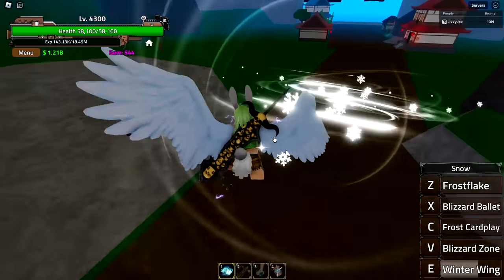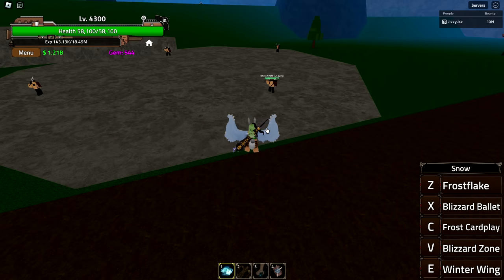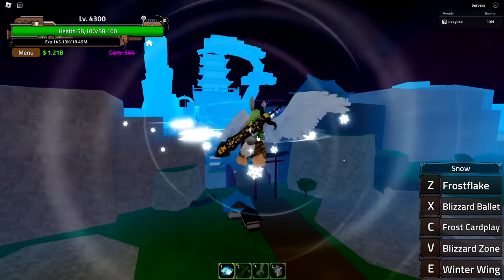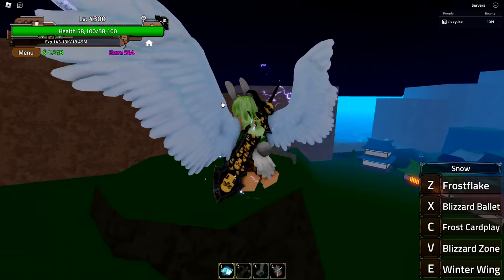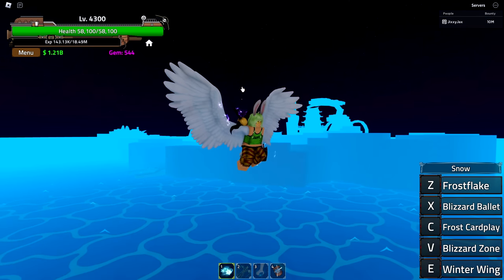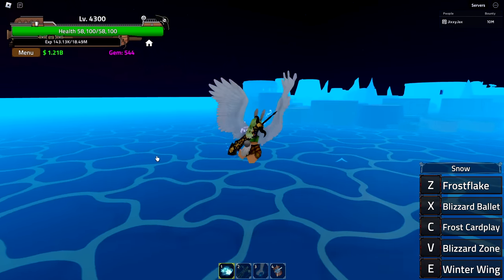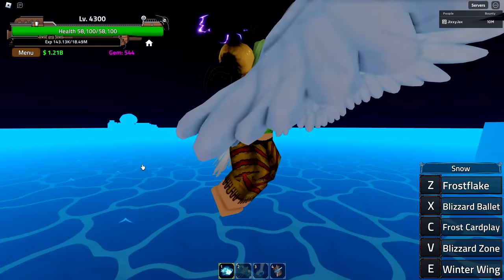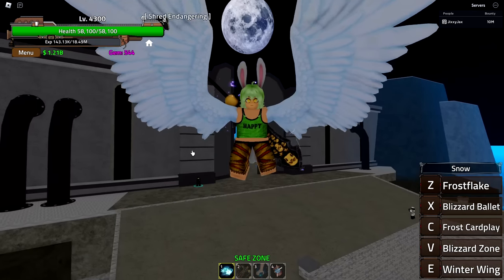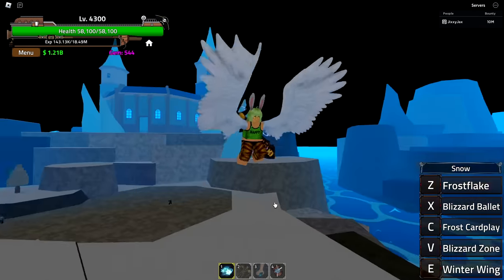It actually replaces the hands with wings! When I click it does the same attack as Z but different, though I can't use my other attacks in this mode. It's a permanent fly with no bar counting down — it just runs. It actually replaces the arms with wings, because she doesn't have wings on her back in the base form. Huge fan of this flying animation.